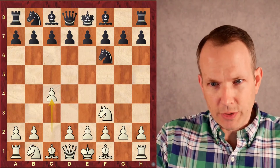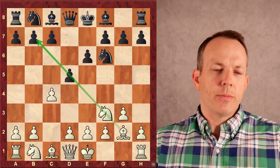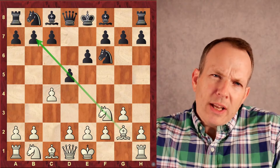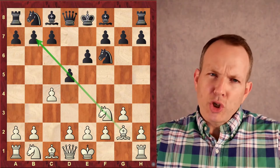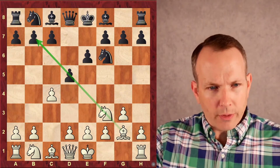Nothing to see here, folks, is what he's saying. E6, G3, D5, Bishop to G2. White's putting the Bishop on the long diagonal. He just wants to nibble at that B7 pawn — long-term, very small initiative. Just put that Bishop on the long diagonal, nibble on that queenside. A little bit of pressure. Nothing to worry about.